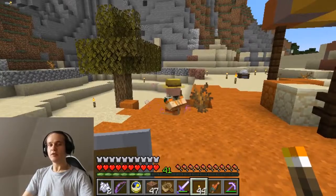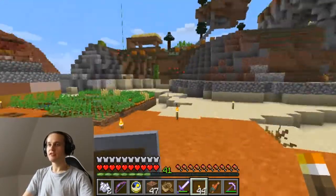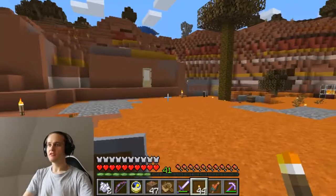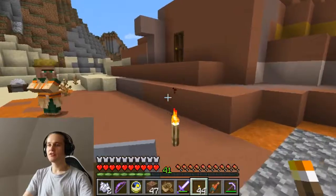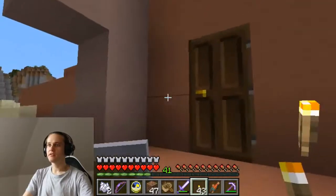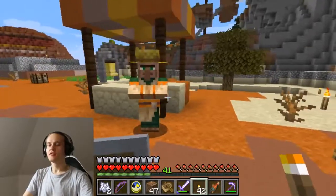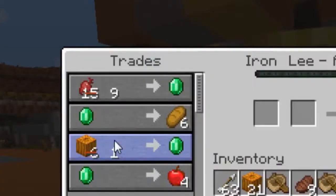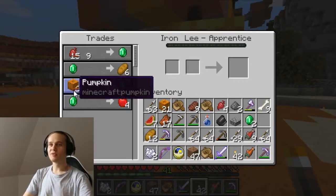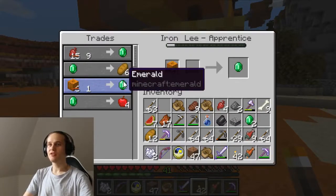Unfortunately my Rolf has disappeared from my village, but right now it's a little bit safer. I have placed some torches here and there to prevent monsters from spawning. And here, yes, there you can see the absolute ridiculous deal of one pumpkin for an emerald.